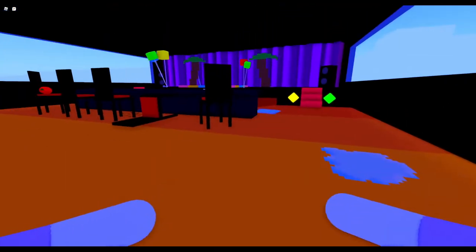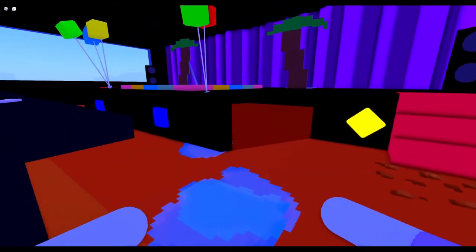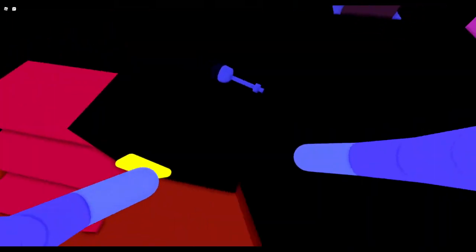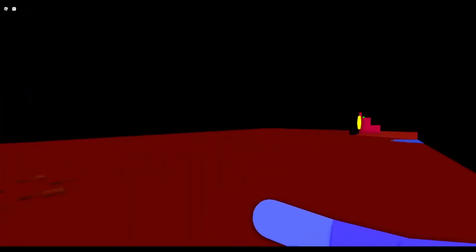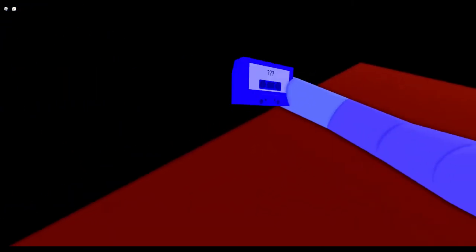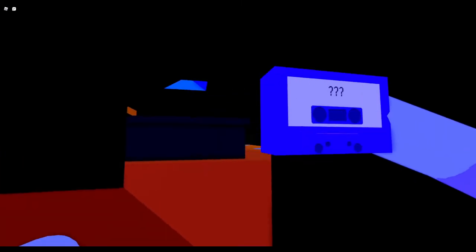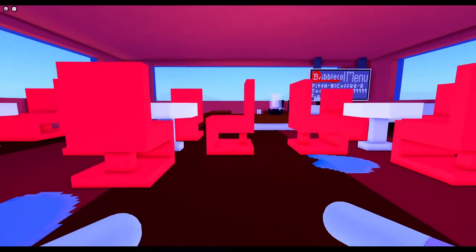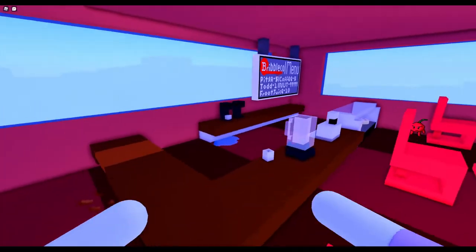Next is a different disco floor — it looks like a stage. Go under the stage and to the left and there will be a dark blue cassette tape.